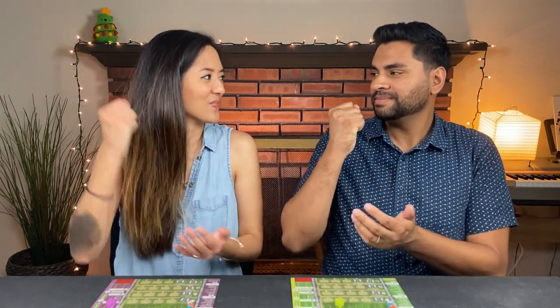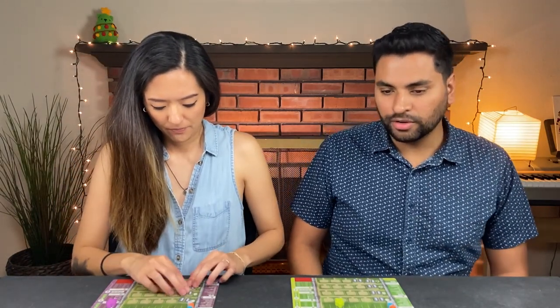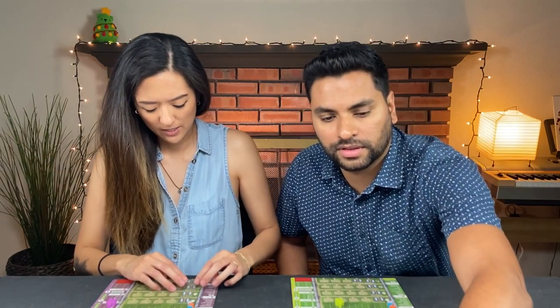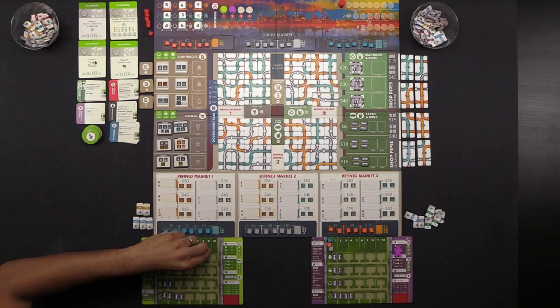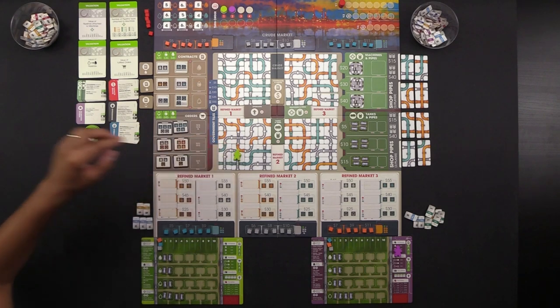We roll to see who goes first — it is Naveen who goes first. We start with $40 each. Okay, I'm going to get some pipes — I'm going to go to government tiles over here. Naveen is opening a quadrant and purchasing three pipes.